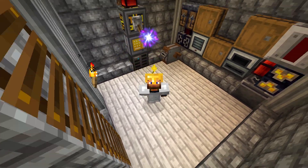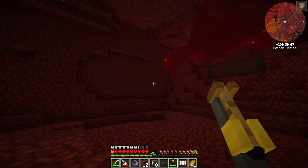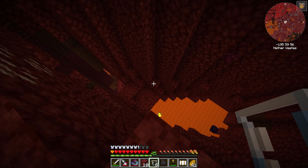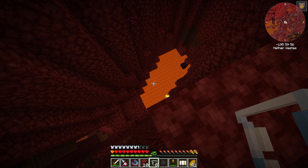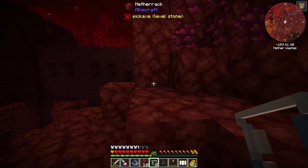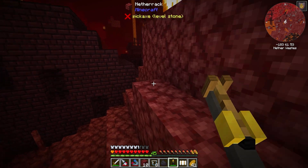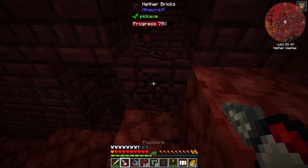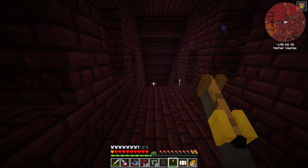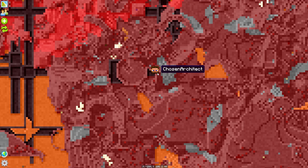I'm back in the nether wearing my golden helmet. I brought some supplies in case I find any bees — I'm still after the crystal bee. Over here we need to find some blazes. I now have a torch launcher. I need to get into this fortress and hopefully not get lost — that's going to be the hard part. Let me set a waypoint to find my way out.